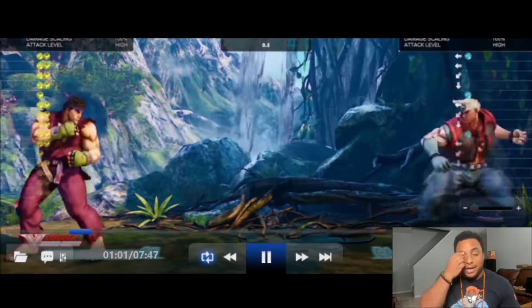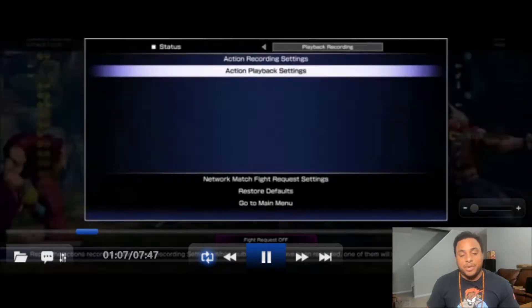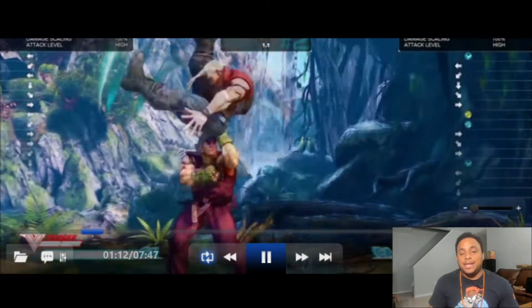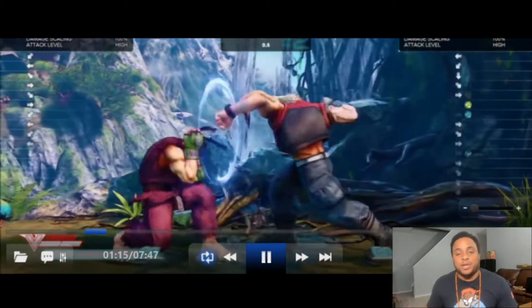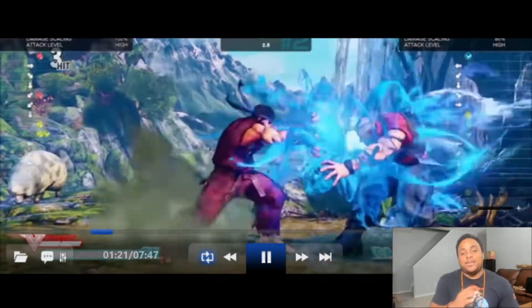Number nine on my wish list: I actually want to bring back V-Triggers and V-Skills. I think they're awesome — I guess they'd be called VI skills or whatever the case is, but it was a really great addition that gave every character more pizzazz, like two characters in one. As you can see here, Ryu's V-Skill has a parry, giving you the classic Ryu feel with some cool stuff, and then the V-Trigger activation basically made you a superhero. I like that comeback mechanic.